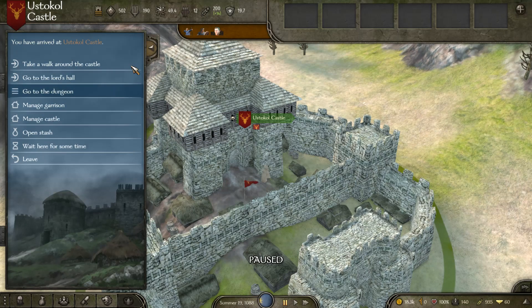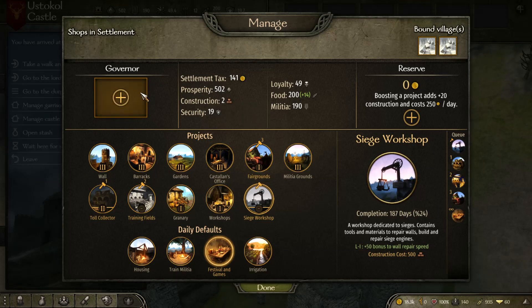Arriving at the castle, the layout is a little different but you have the same options: Lord's Hall, dungeon, manage garrison, and manage castle. We don't have a governor here and our construction and prosperity are much lower compared to the town. It has two bound villages. There's a 'Shops and Settlement' tab showing here — that's actually a bug that was supposed to be removed in the last patch, so just ignore that.